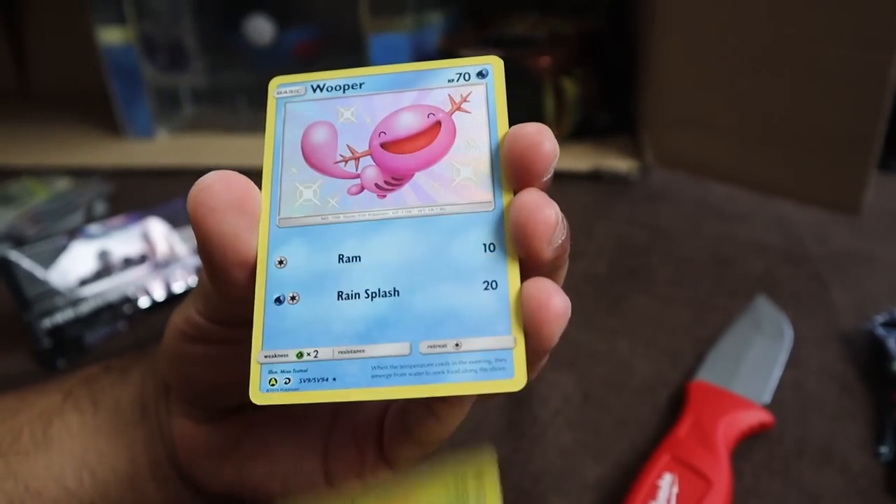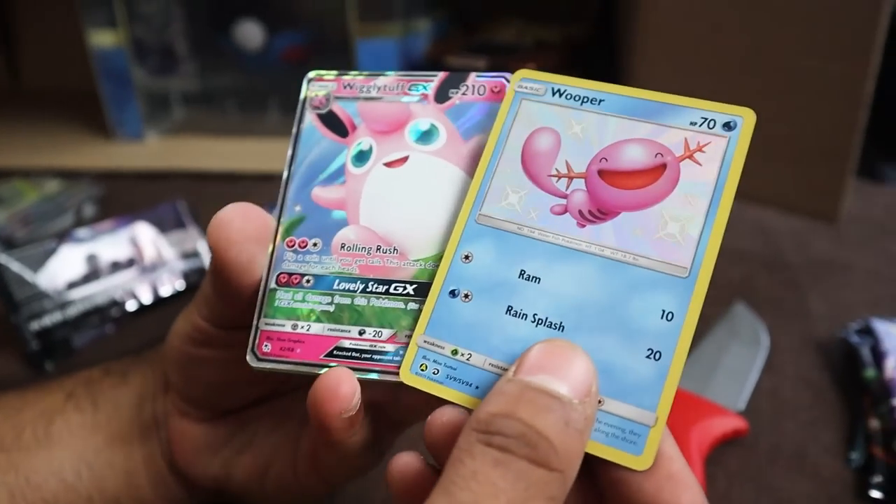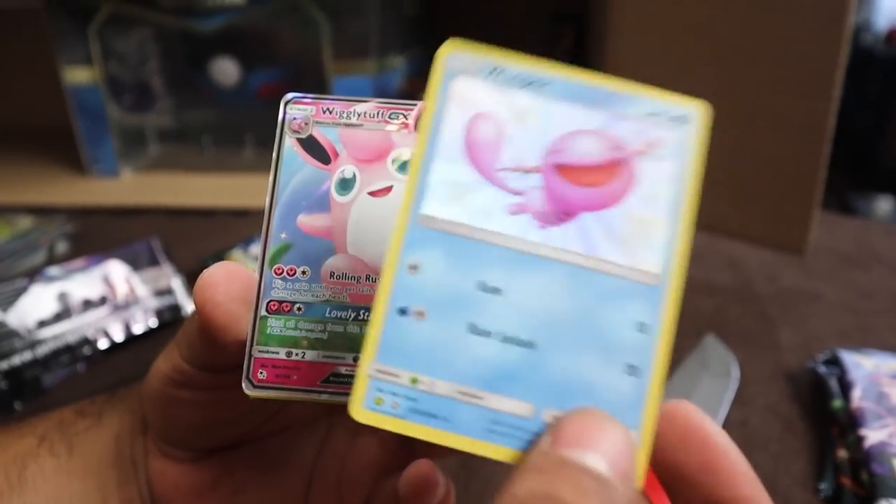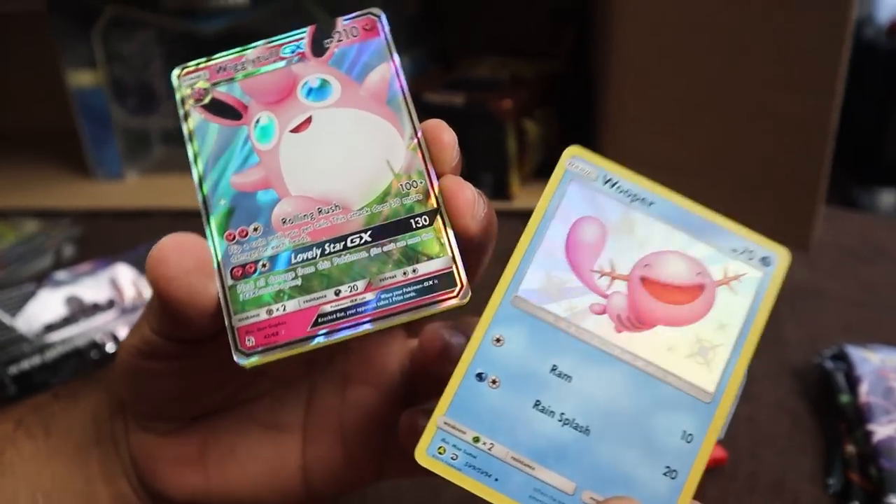We got Clefairy, Slowpoke, Magikarp, Pikachu, Voltorb, Wooper — the double pinkness. Wooper and also Wigglytuff. Wigglytuff looks like it could have pooped out a Wooper. Next pack up — we got Clefairy, Psyduck, Magikarp, Staryu, Voltorb, Inkay. How many times — the birds and Inkay, they were just throwing the birds out.